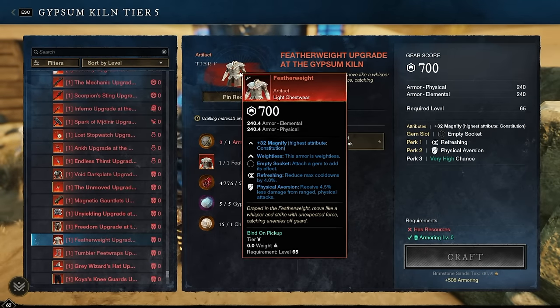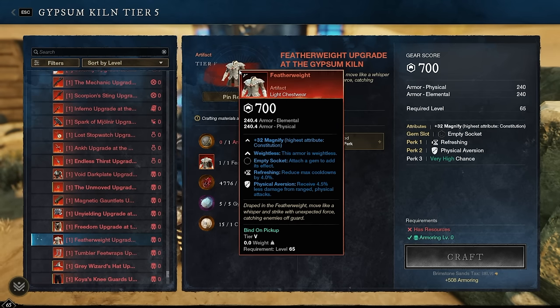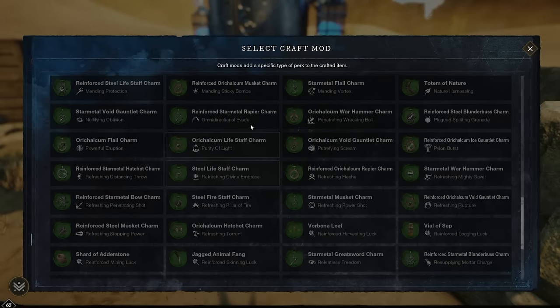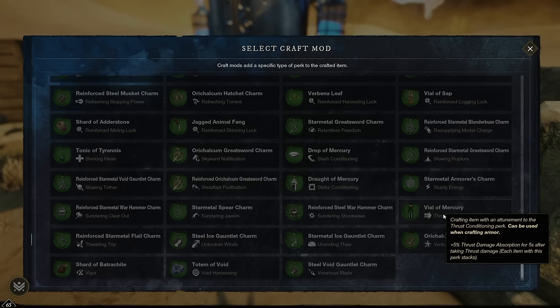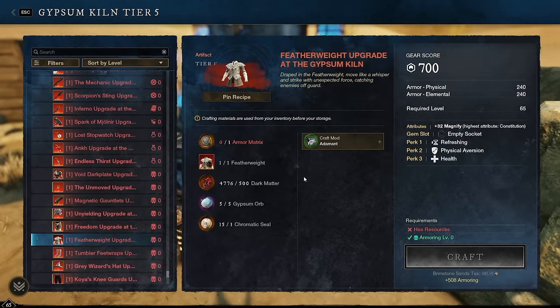Featherweight is a very versatile chest piece used by DPS and healers. It doesn't weigh anything, so you can combine it with heavy armor for more mitigation. It has Refreshing and Physical Aversion. The nice one-size-fits-all perk is Health, though for PvP you could go Shirking Heals via Tonic of Tyrannus. Thrust Conditioning is also more PvP-centric but does kick in in PvE too. My recommendation: Thrust Conditioning, Shirking Heals, or Health as a one-size-fits-all via the Adamant craft mod.